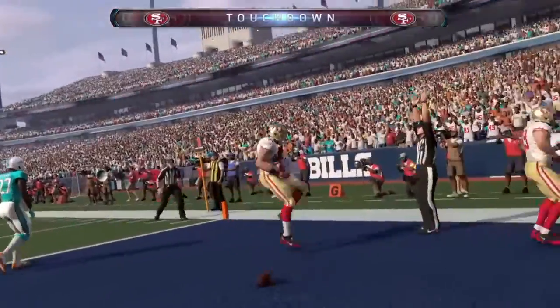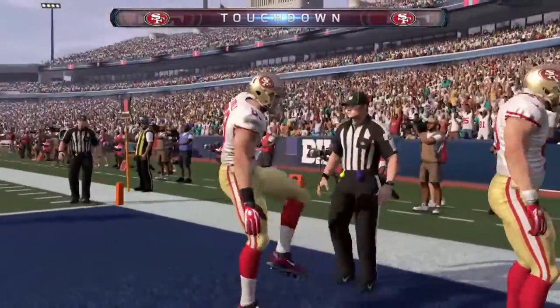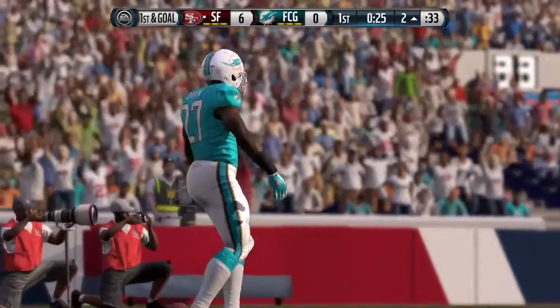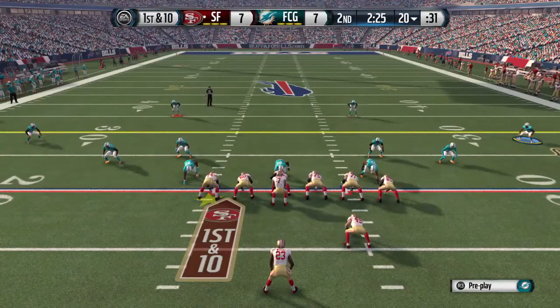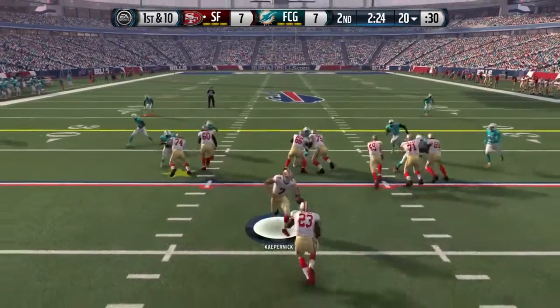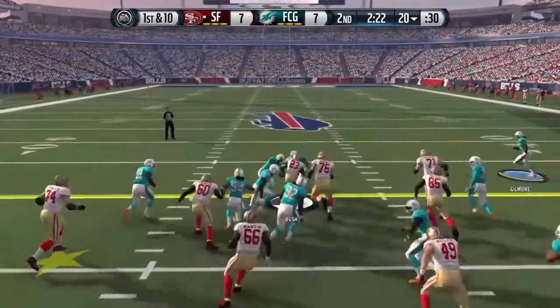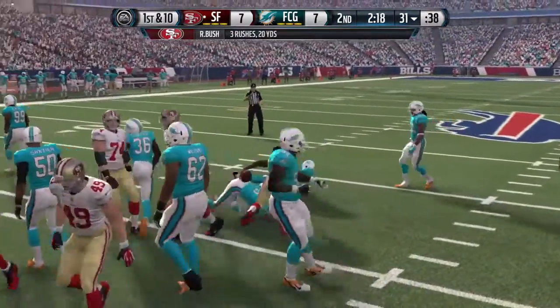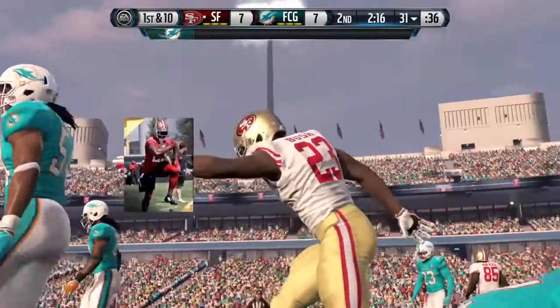This was the second game — he's up against Joe Staley. He had a much quieter game: only one tackle, one assist, and that was it. Pass rushing was just non-existent. As you can see in a lot of these clips, you just see him hit a brick wall.